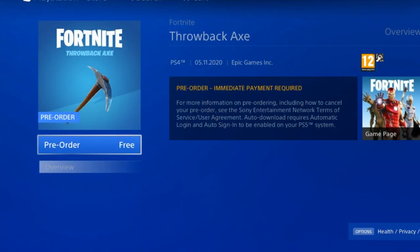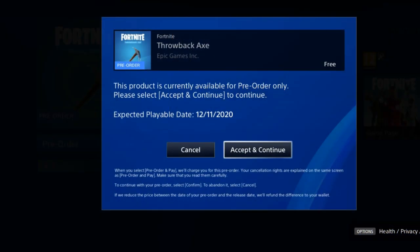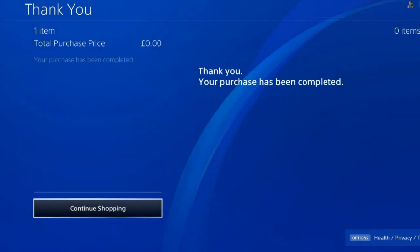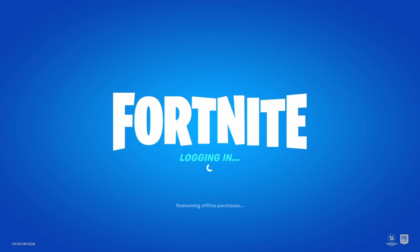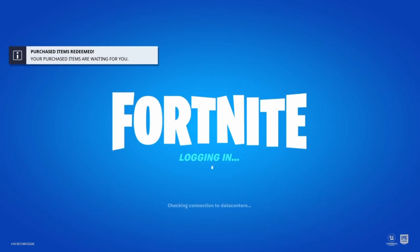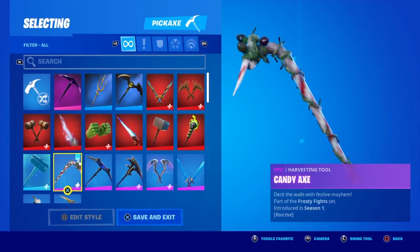All you have to do is go to the PSN Store, type in Fortnite, and the throwback axe will be there. You just have to pre-order it — it's completely free. Accept it, continue, and it'll say 'Thank you for your purchase' — it costs zero pounds. As soon as you log back into Fortnite it should say 'Purchase items waiting for you,' just as it did for me.